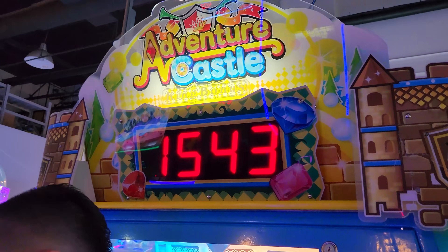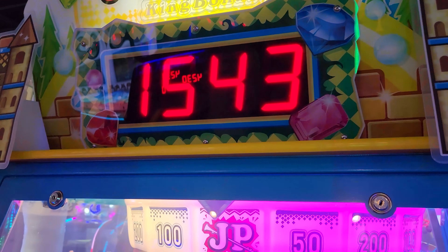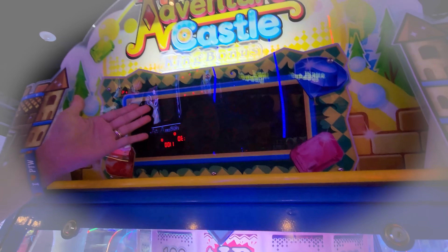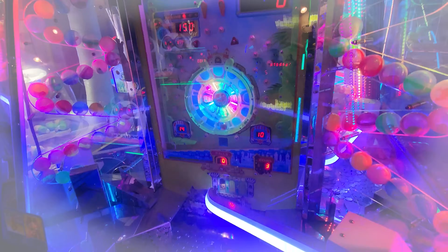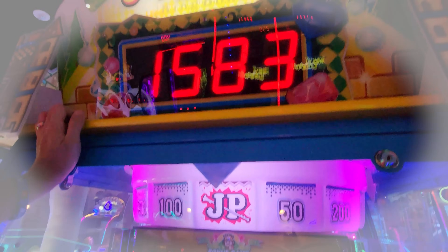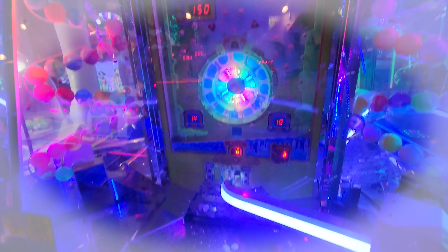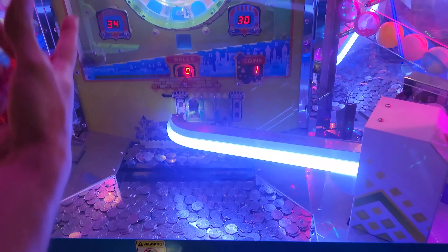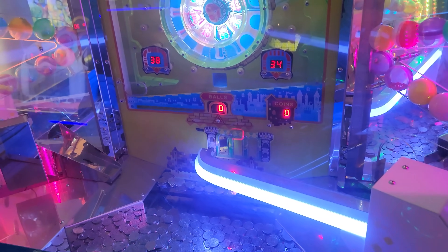Check out this coin pusher — it's called Adventure Castle. Look at that jackpot! That thing was just higher a second ago, like 19-something. When I got it, it wasn't for us. You got the jackpot — 1,961 tickets! How did this happen? Unfortunately I was just walking by the game, I didn't even play. I just pushed the button and it landed in the king, and the king back there does the spin, and it landed on the spin that says jackpot. So the person that just played before me, I just got them 2,000 tickets. I couldn't have done that myself if I was trying.